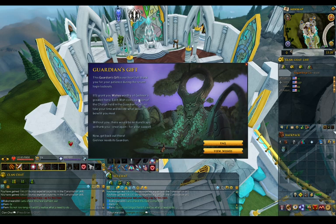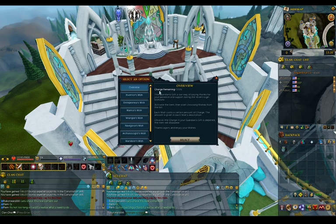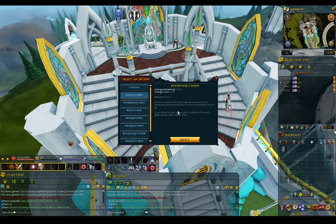It grants you wishes, world of Gielinor's greatest hero. Each wish costs a portion of the charges held in the Guardian's Gift, so take your time and choose what you would benefit most from. One option grants a gizmo shell, and it costs no materials. So with this included, you can add like noxious materials without using one — that doesn't sound too bad.